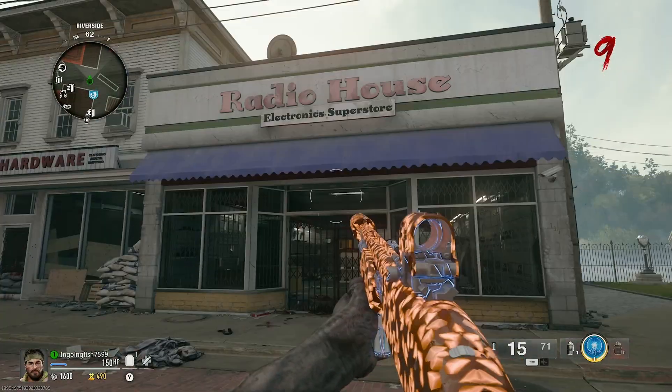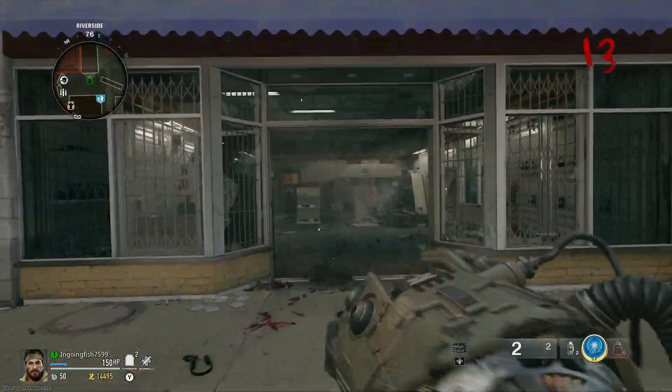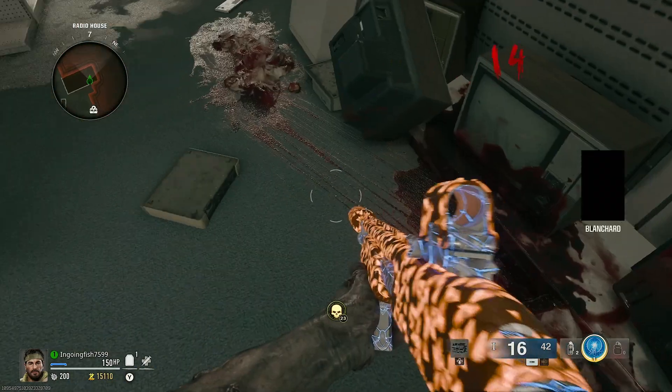Then you want to come to this radio house station. Pull the cannon out, charge it up, and shoot it at the radio house. After you do that, walk in — there are these piles of crap — and you just hold the interact button on all of them and they will drop this one piece.